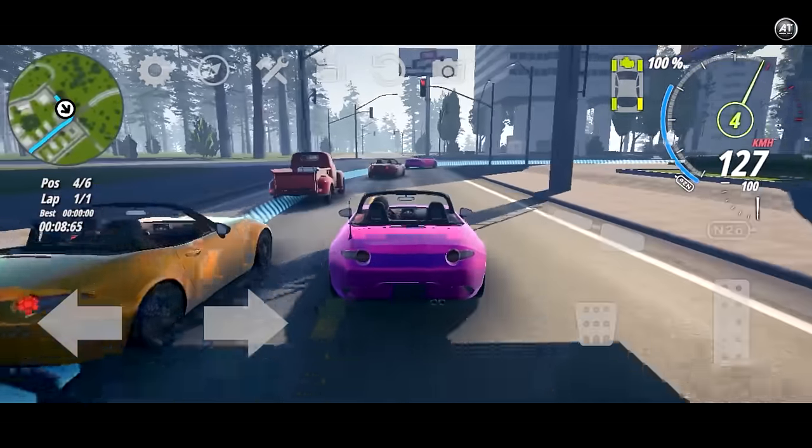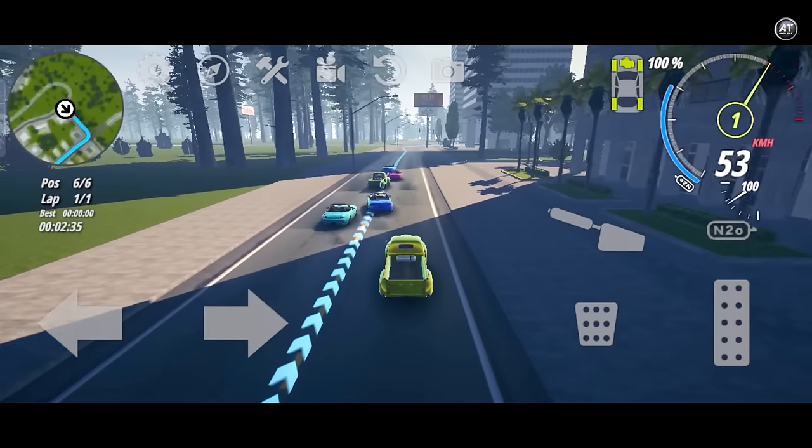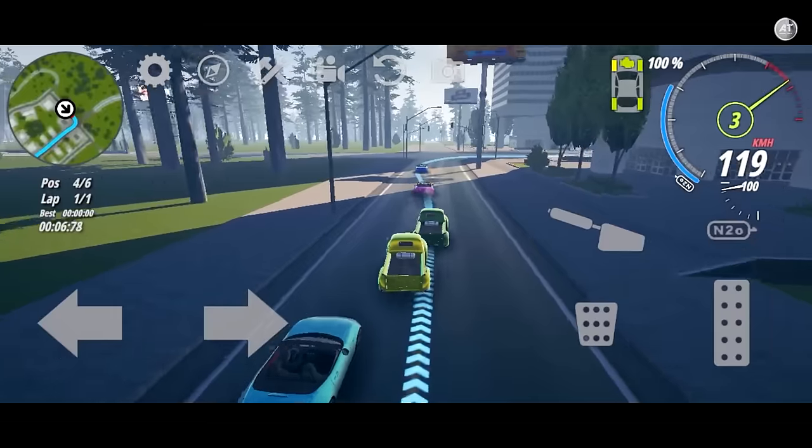Once you enter the main menu, you are ready to choose one of the two main modes. The free-roam mode allows you to improvise each route, while the races will uncover your most competitive side.